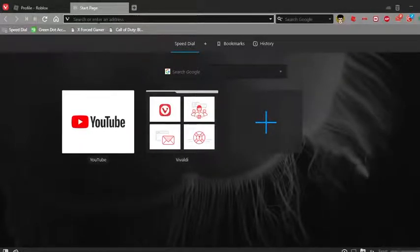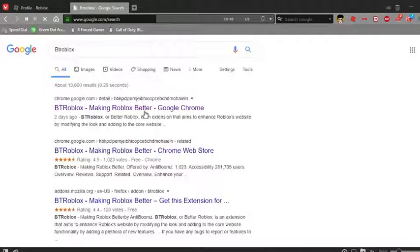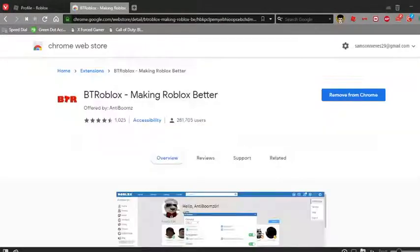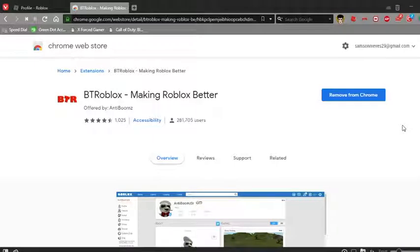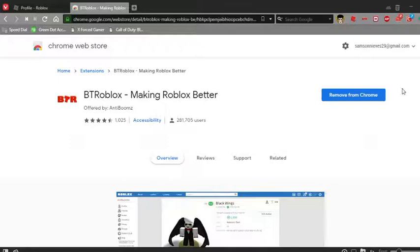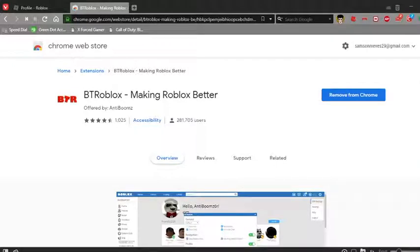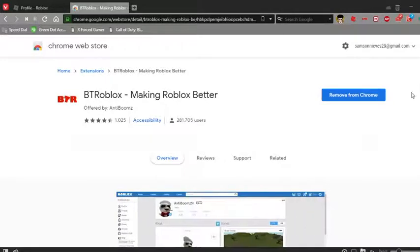So what I'm going to do is search BTRoblox, hit enter, and click on the first link that shows up — or second link, or whatever number it could be. And then, if you don't have it installed, click on 'Add to Chrome' and let the extension install. Once you have it installed, you should see this instead. But first things first, you want to make sure that you have Chrome installed or a similar Chrome engine powered browser.